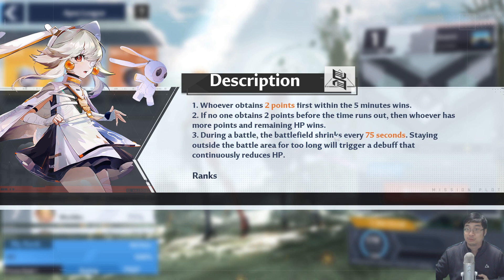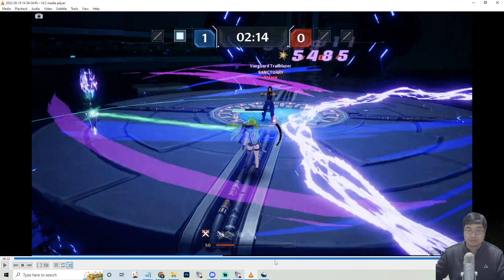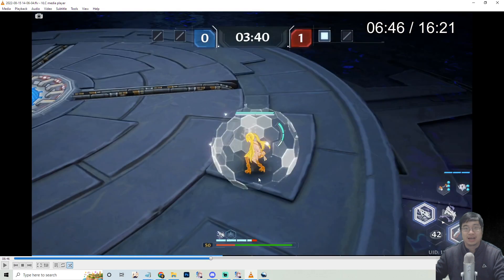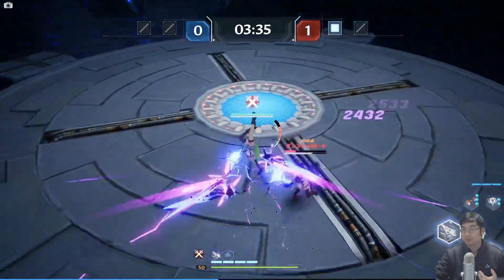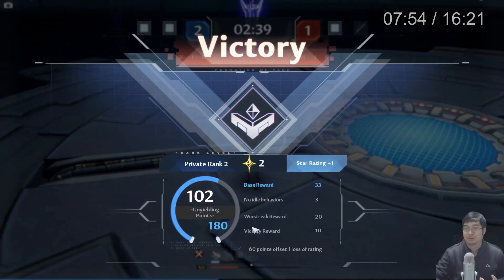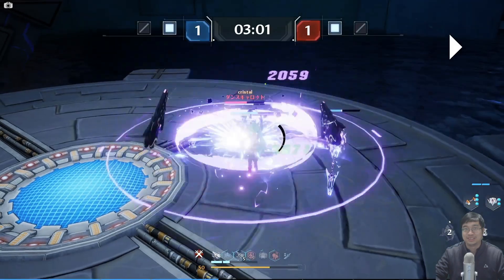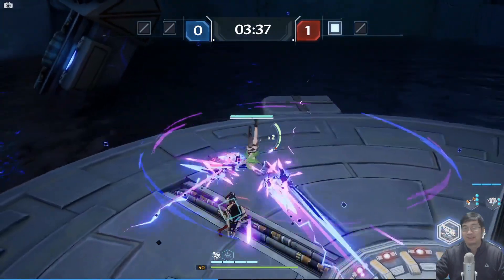There are five minutes total to fight, and the platform shrinks every 75 seconds — that's important to understand. In one of my matches, I was at a disadvantage and died first, but after coming back with the bonus damage I was able to even the score and eventually defeat the enemy. The 25% bonus damage after resurrection is a great comeback mechanic.